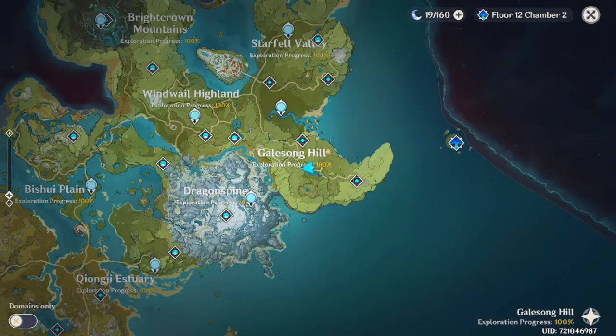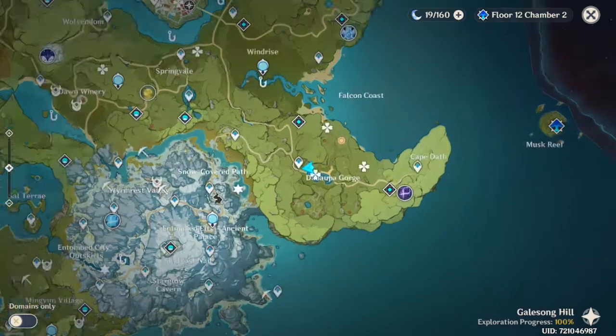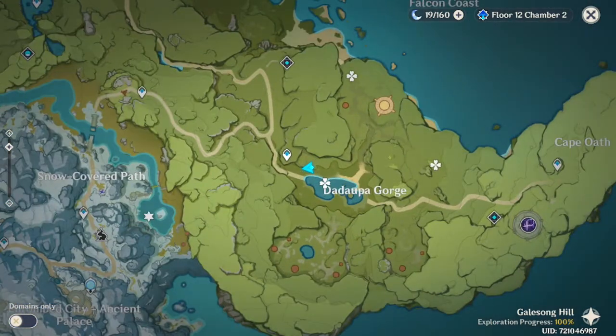Jiwa wood. This type of wood is a little bit more specific, or harder to get. The special thing about this wood is that it's only obtainable through trees that bear fruits. So you can basically get it from all the regions — no matter how the tree looks, as long as it has fruits, it will give you jiwa wood. The place where I always farmed it, or where it was the easiest for me, was in Galesong Hill, close to Del Dapa Gorge.